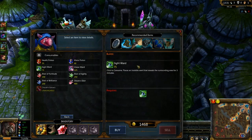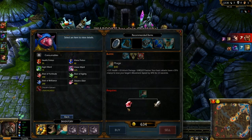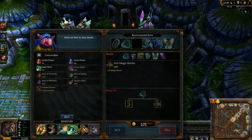Now we're back. We're going to buy a Phage — it slows them down, and then you can get all up in their face. Oh, we forgot our wards. Can't leave without wards. We get a little magic resist too.